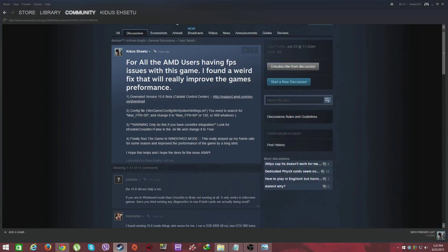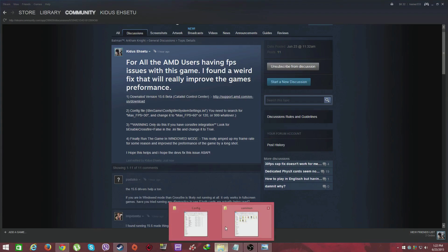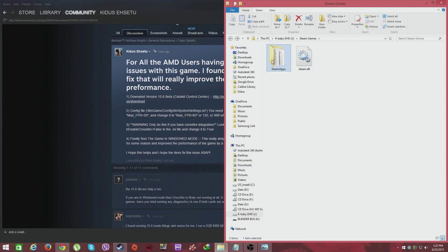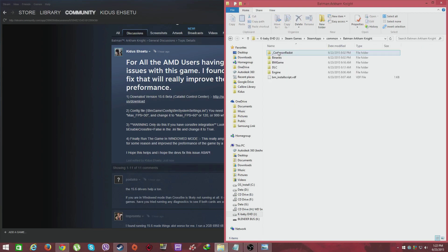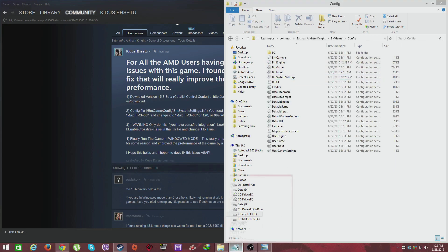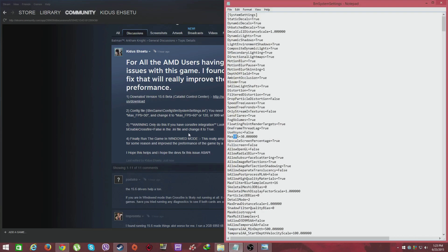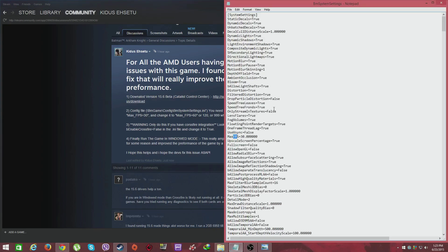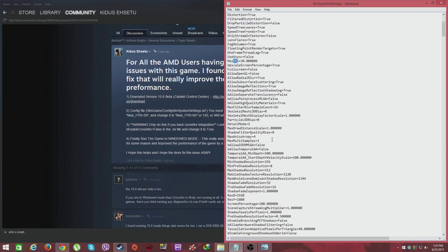Once you download the driver, if your FPS is locked to 30 you can change that in your config folder. Open your Steam folder, go to Steam Apps > Common > Batman Arkham Knight > BMGame > Config, and then open the BM system settings. If that seems confusing, I'll put the path in the description so you can find it easily.